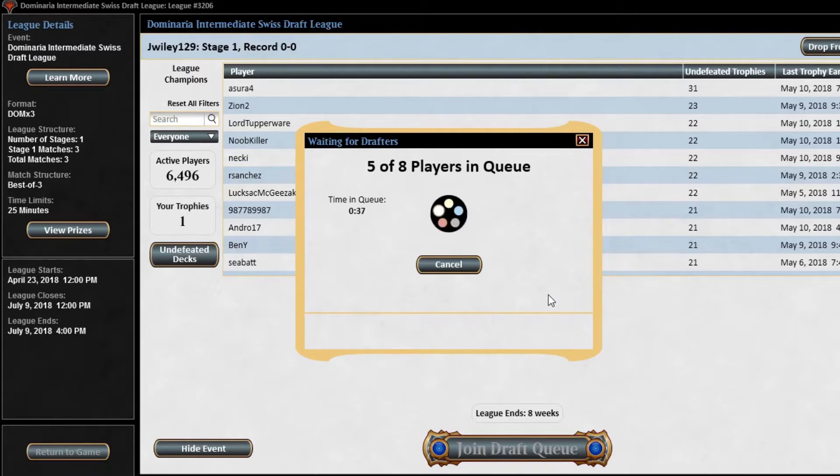I'm also really excited for the Pro Tour in a few weeks to see what the pros think. We've had a few limited GPs — one was team sealed, the other was regular limited. Reading around, the two consensus best decks appear to be green-black Saprolings and blue-red Wizards. Green-black Saprolings is a really really good archetype if you can get the pieces together, but I've had fun with the kicker decks and the Wizard deck.